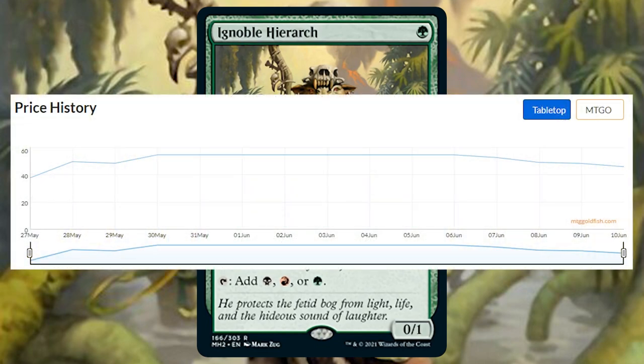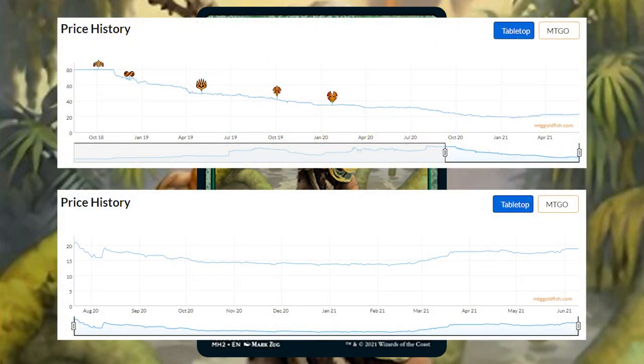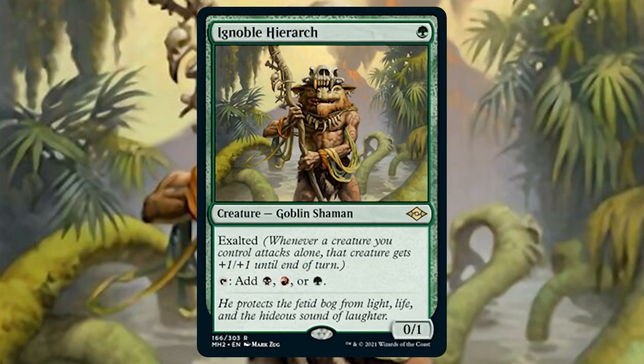This card is valued at nearly $50, so let's hope we get a reprint in Modern Horizons 3, 4, 5 and beyond. With Noble Hierarch itself a few reprints deep and all versions sitting around $20, you'd hope Ignoble Hierarch would eventually level out to at least that range upon release. One can dream.